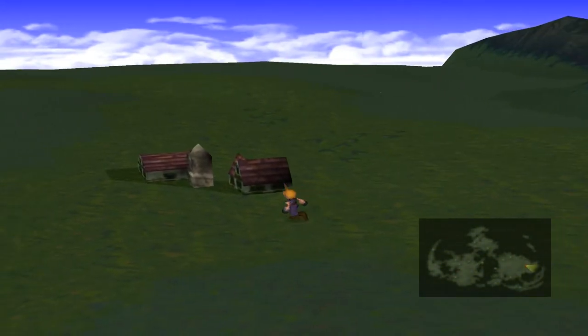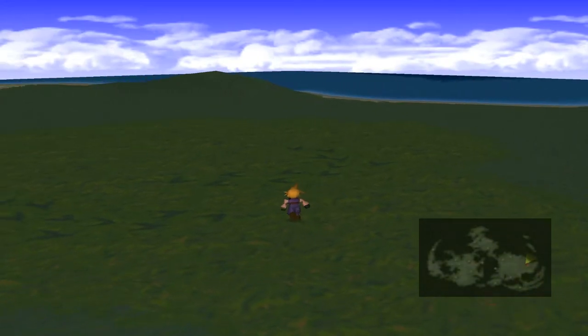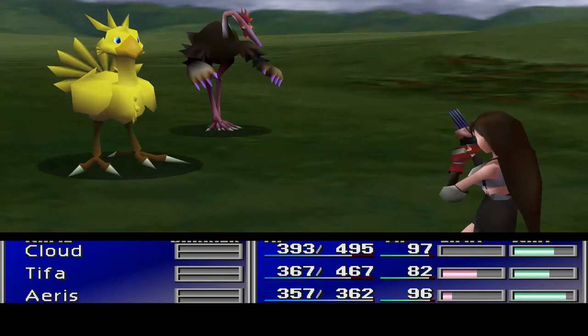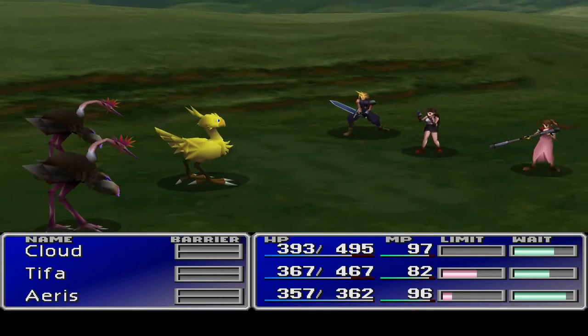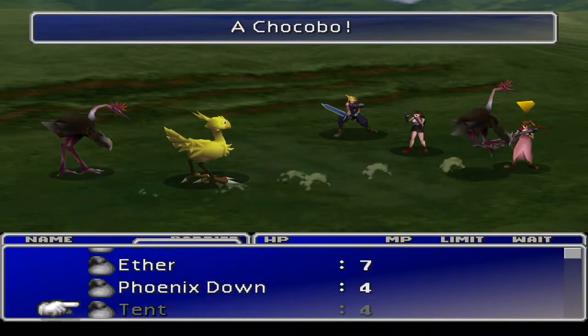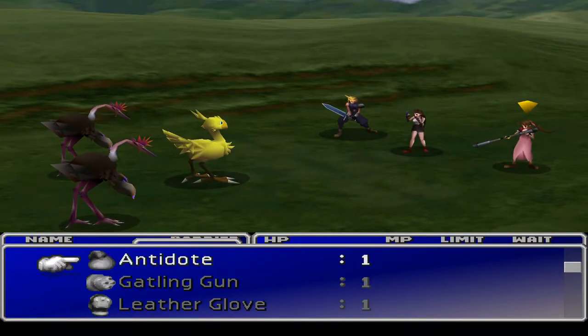Let's try running over this way - I think there's another set somewhere. There they are! Let's run on these and see if we can get a different encounter. We've got the noise, this is good! Aeris is the first to go. Let's get down and press the right button somewhere.